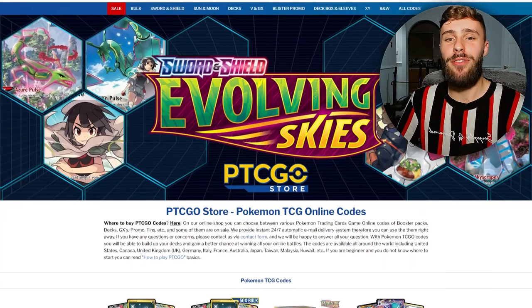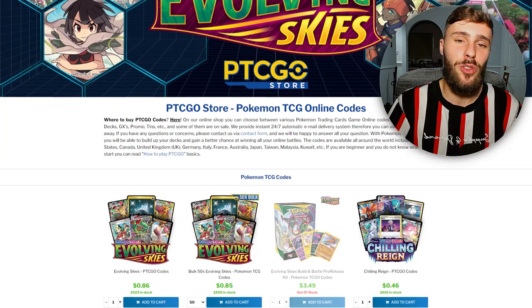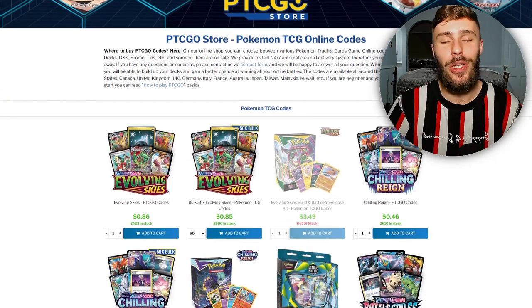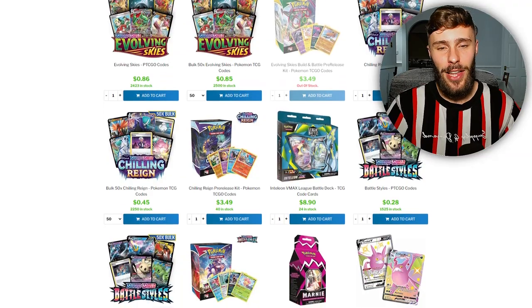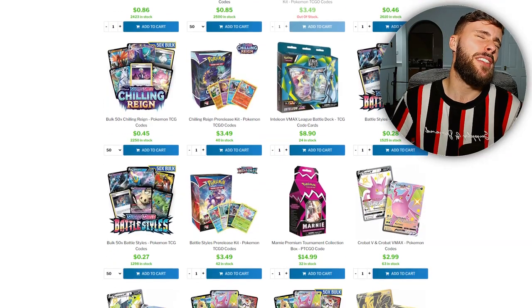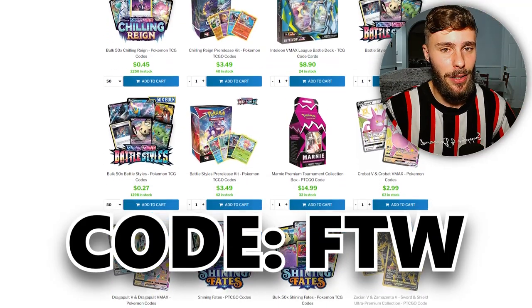Before I go any further, I'd like to give a huge shout out to the sponsor, pdcgostore.com. If you want to get yourself some Evolving Skies codes, definitely check them out. Use the discount code FTW for 5% off.